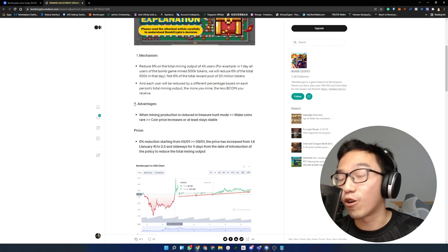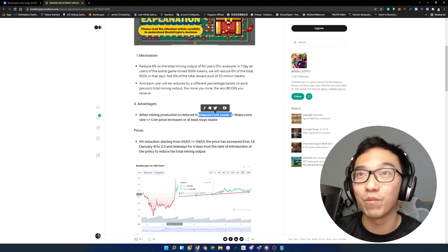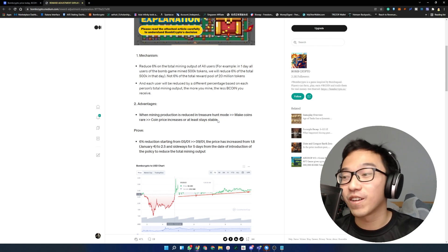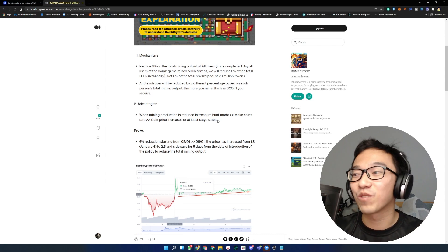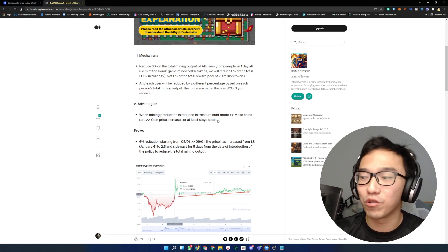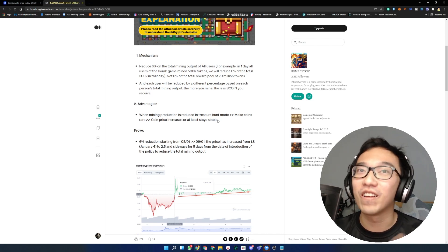The advantages the team says this works is because when mining is reduced in treasure hunt mode, it makes coins more scarce and coin prices increase or at least stay stable. I do not agree with this statement because personally, I think just making a coin scarce does not make it go up in price. Utility has to come into play as well. We're not back in 2016 where Bitcoin was scarce. Even Bitcoin itself gets a halving every four years, not every two weeks. If you're not using it for transactions, it's just code in your wallet.